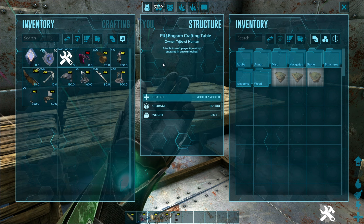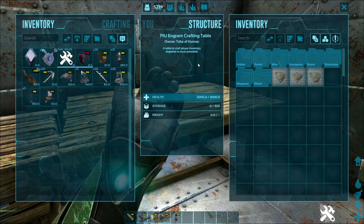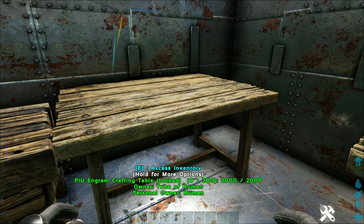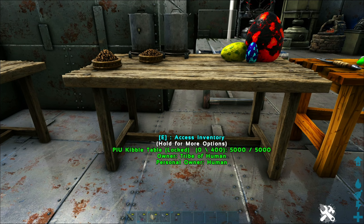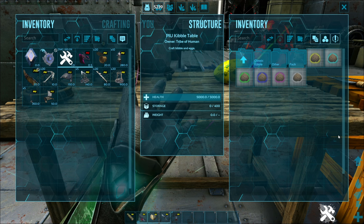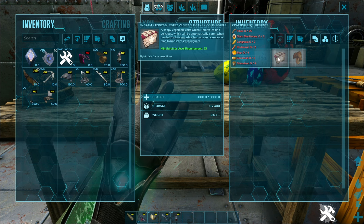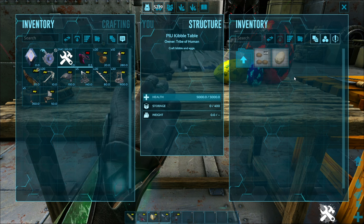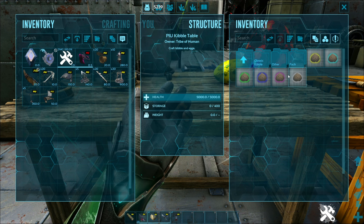The engram crafting table lets you actually transfer things into engrams — I think the point is that if you're in a tribe and limited on engram points and couldn't unlock everything, you could mix and match for other players so they'd have the stuff to make it even though they didn't have the engram unlocked. Coming over, the PIU kibbles table is probably one of my favorites — you can create all your kibble here, including all the classic kibbles, veggie cake, rare flowers, rare mushrooms, packs of kibble, and you have the current version of kibble along here as well.